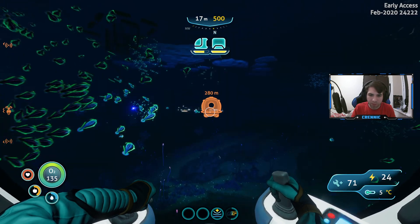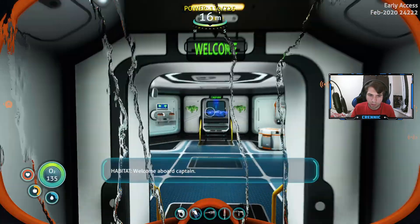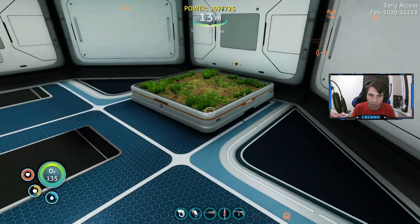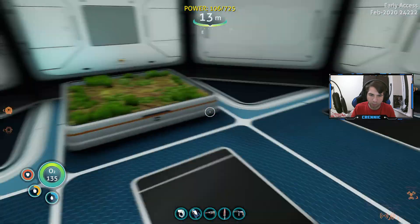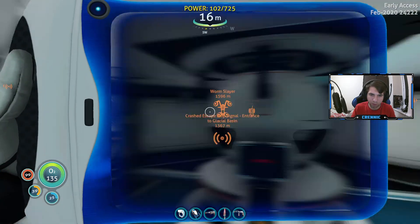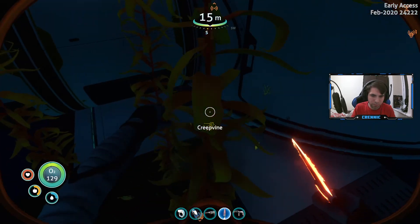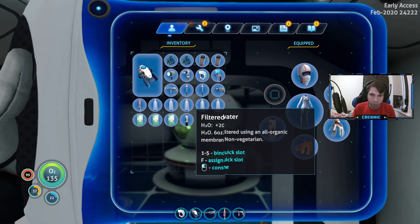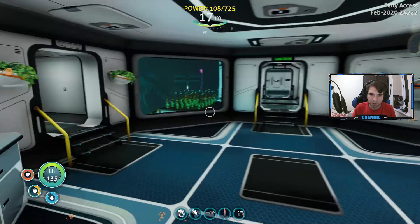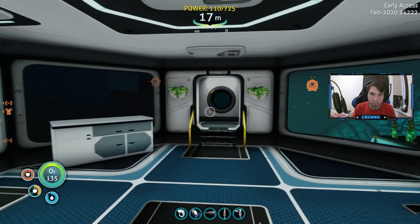Let's just get out of here and get to a safe base. Now that we've got interior grow beds, I guess we can start growing stuff in these planters. And I think we're gonna start slowly changing from a bioreactor to a nuclear reactor. I think a good idea will be to start focusing on expanding our base a little bit, and that means taking a habitat builder and starting to build a big room.